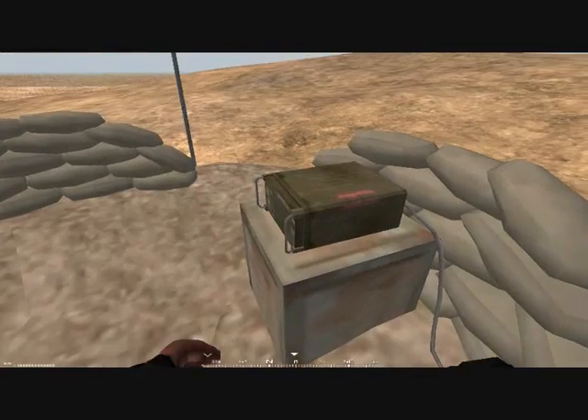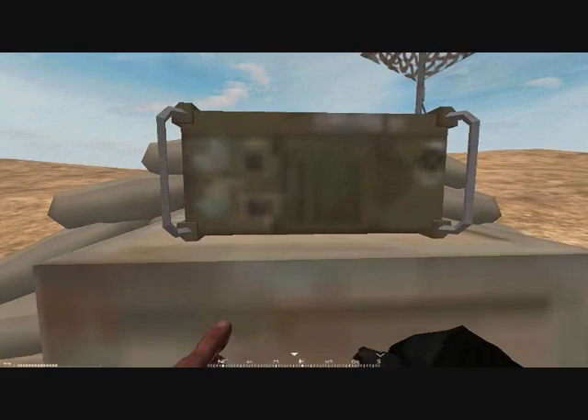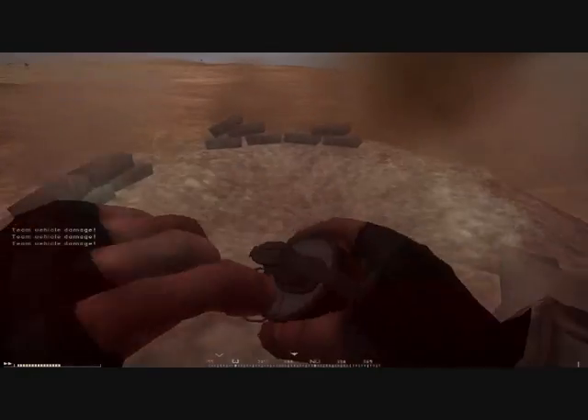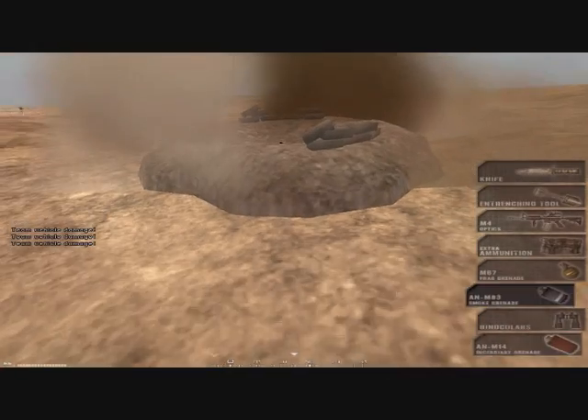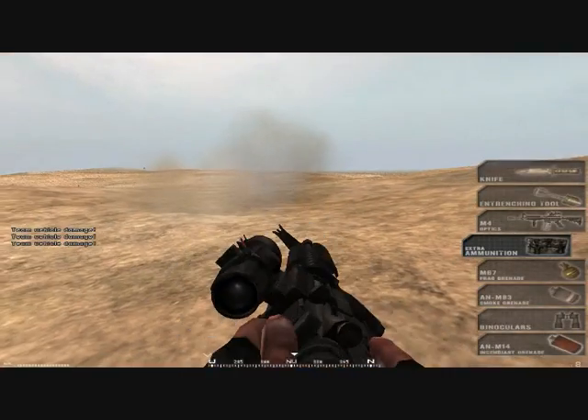So let's destroy it. If you want to be sneaky — let's say there's infantry there and you don't want attention — you stab it once, then grab a thermite, right click, and this should do the rest of the job.